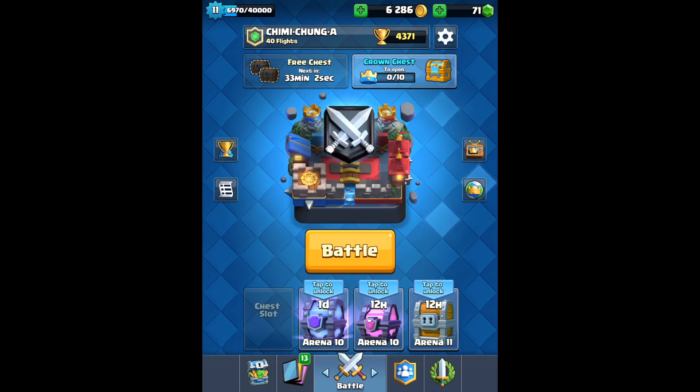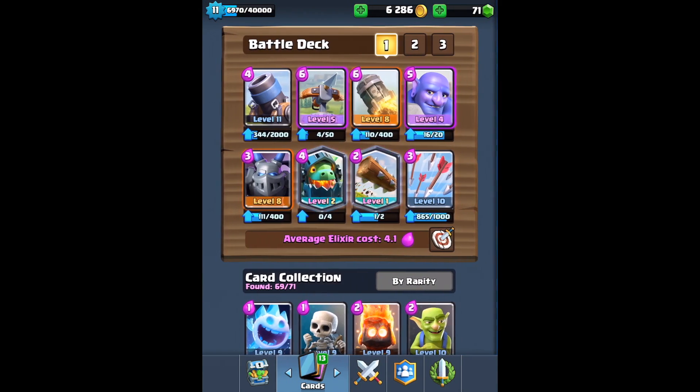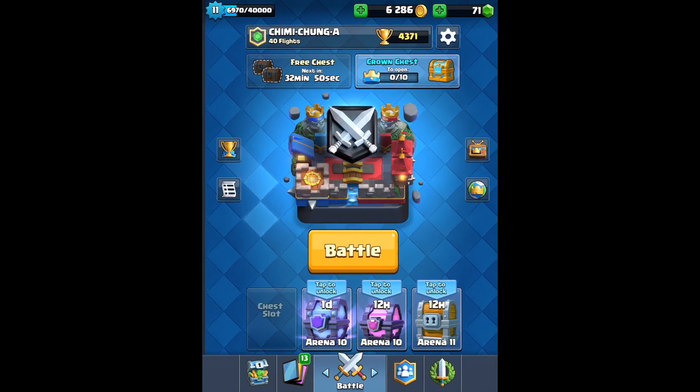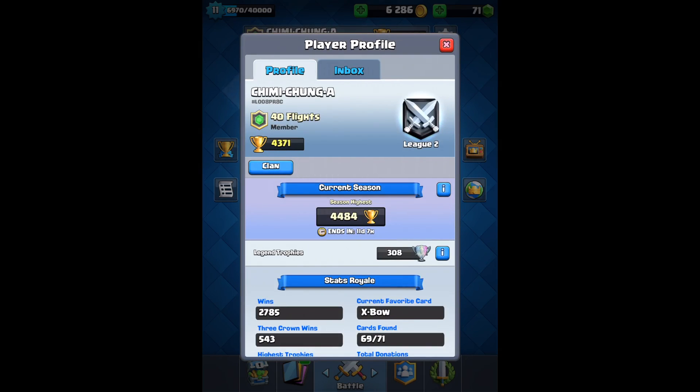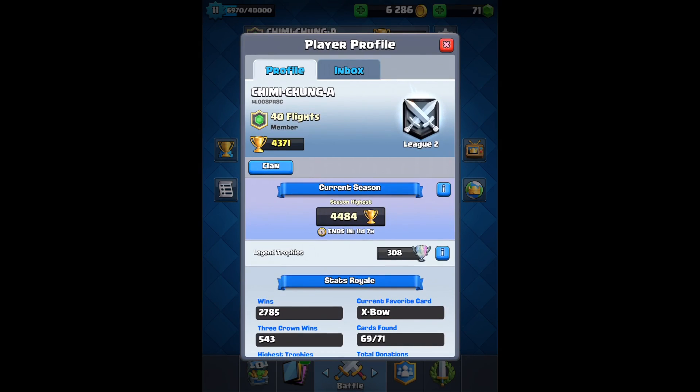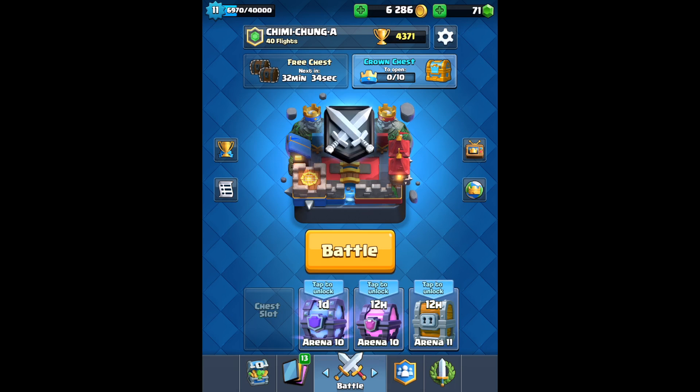What's going on everyone, it's me Legendary here, and today we have another Clash Royale episode. We're gonna be doing some trophy pushing with my expo mortar rocket deck. As you can see, in my current season I have a high of 4484, so hopefully in this episode we can get back above 4400 and maybe even reach 4500.